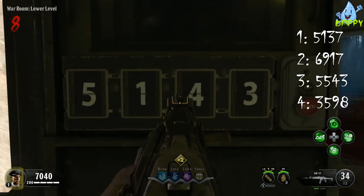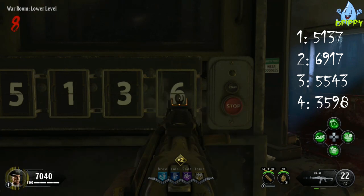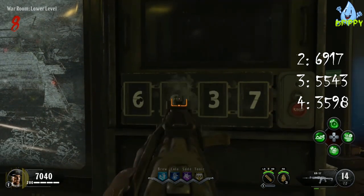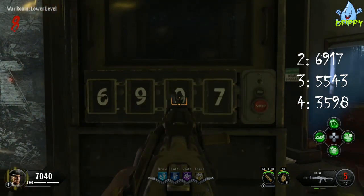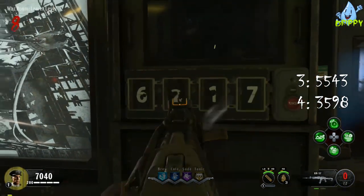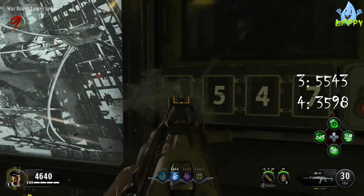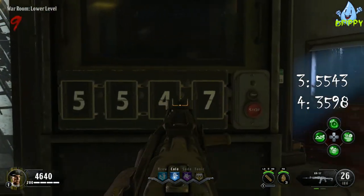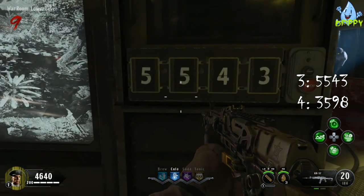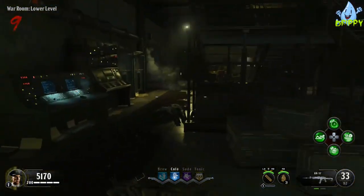You can change the value of the numbers by shooting at them. Once you've entered the correct number, interact with the button on the right-hand side and it will display a green light and a sound to indicate you've entered the correct number. It's important to put them in the correct sequence, otherwise you will not be able to complete the final part of the easter egg. This is best done in between rounds — don't do it in the middle of a round as it's quite hard and you don't want to get knocked down. Do not go beyond round 10 because we want to use the dog round at Groom Lake.